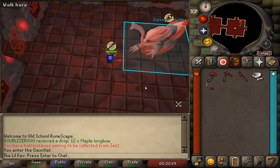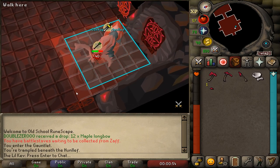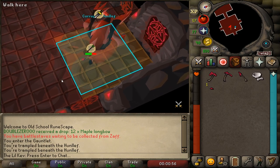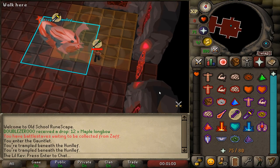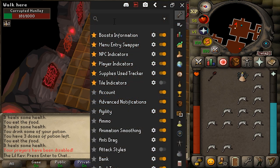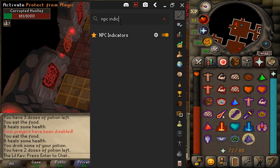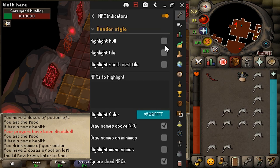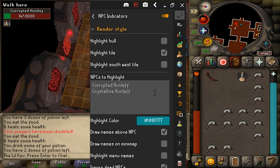You should also avoid running under the Hunleff. If you do, it could trample you, which will deal very high damage. Note that this trample is not included in the typical 4 attack cycle, so if you are counting attacks, just keep that in mind. If you use Runelite, you can use the NPC Indicators plugin to highlight the Hunleff's tile, making it much easier to see which tiles not to run to. You'll need to type in 'Crystalline Hunleff' and 'Corrupted Hunleff' for this to work properly.